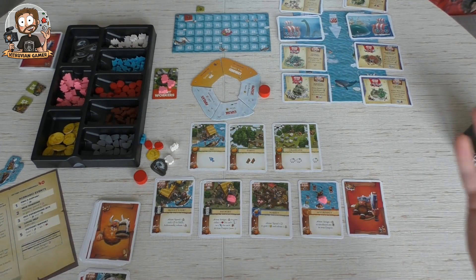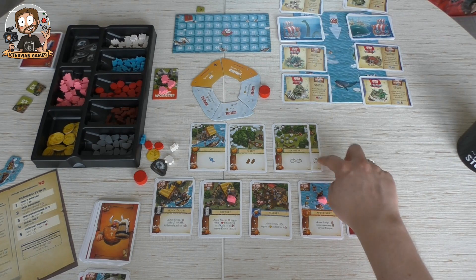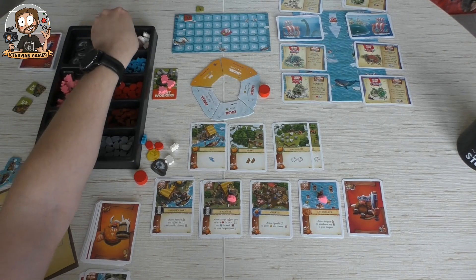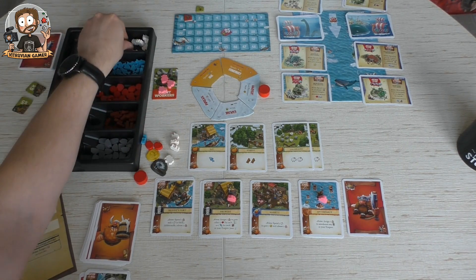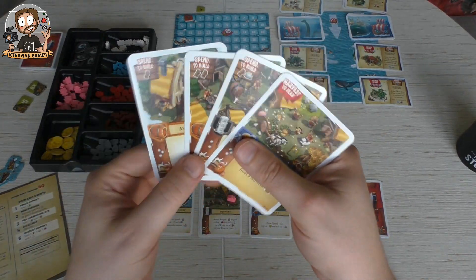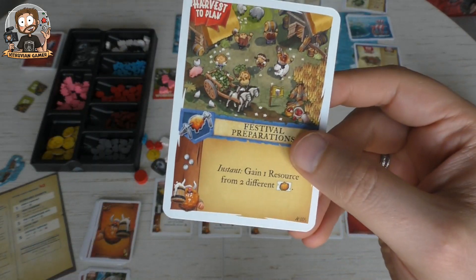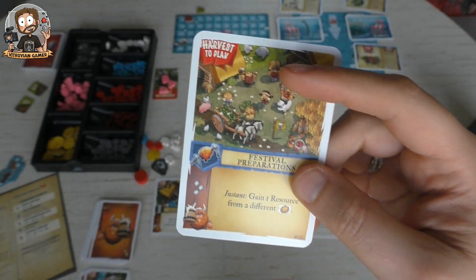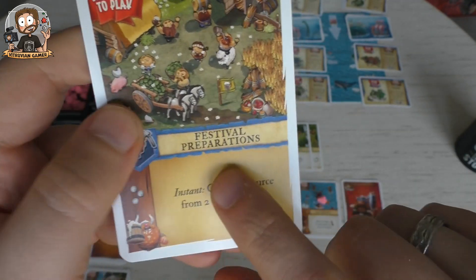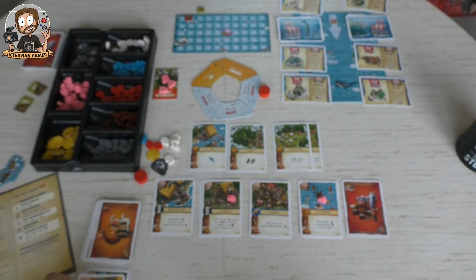I gain resources from one of my fields — I'm going to take my sheep, and I've got this addition on my field here so I get three sheep. That's a good start! I also get to play this for free because this is a harvest-to-play boost card — the Festival Preparations — gain one resource from two different fields. So I can get another sheep, but I might need some wood as well.